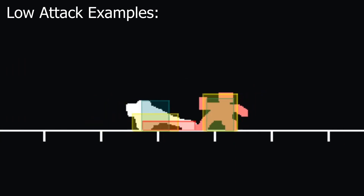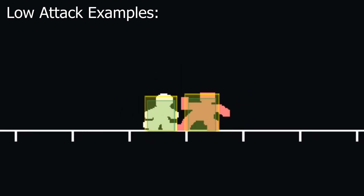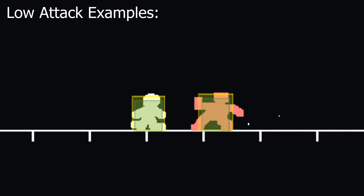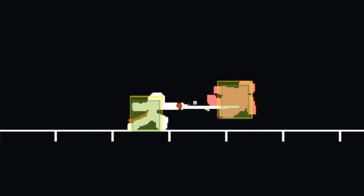But the keen among you might have noticed something. Even without a parry, blocking is incredibly safe. What's stopping you from just blocking the whole game? Well, two things: grabs and guard breaks.